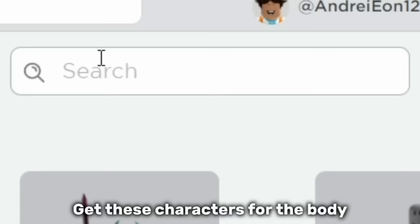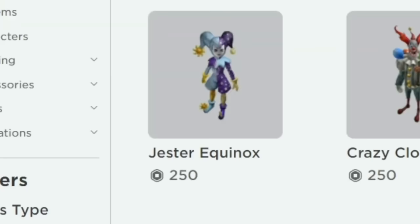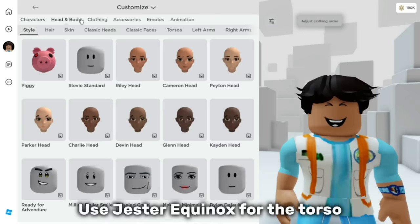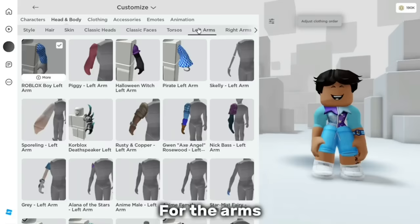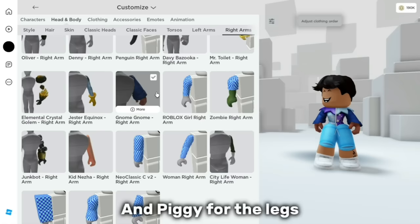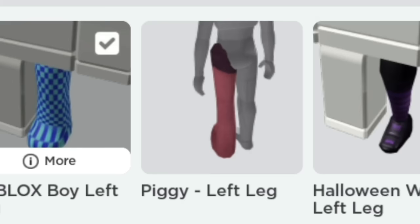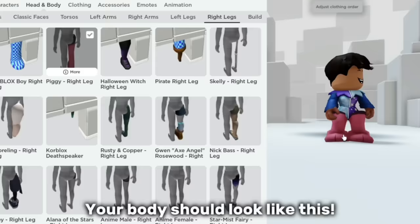Get these characters for the body. Use Jester Equinox for the torso. For the arms use the Nomsky Brothers. And Piggy for the legs.